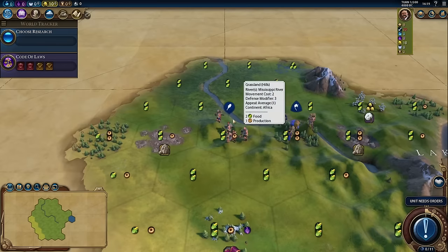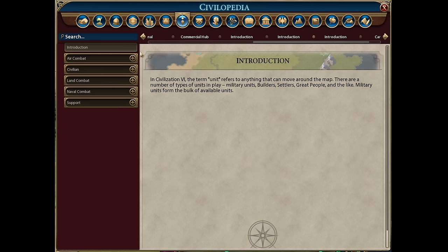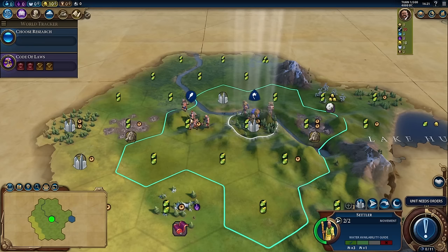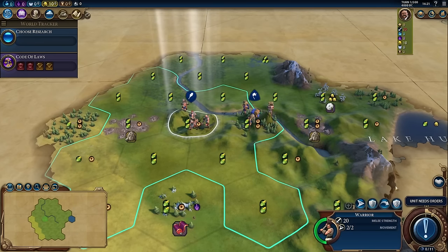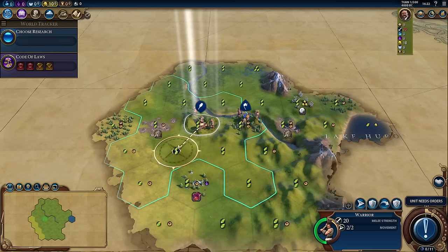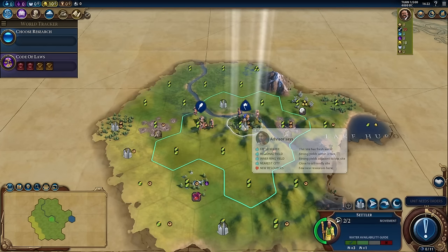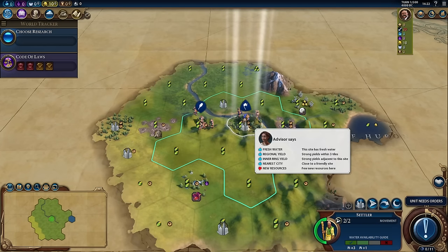Units are the way that we explore and interact with the map, and they come in a few different flavors — combat units and civilian units. If we check out the Civilopedia, we can see that combat units are broken down further: air combat, land combat, naval combat, and support units. When we select a unit, down in our bottom right we're given the information pane for that unit and all of our options. If we hold right click, we can see how far we'll be able to move, and there's a white outline surrounding each unit based on where and how much they can move.